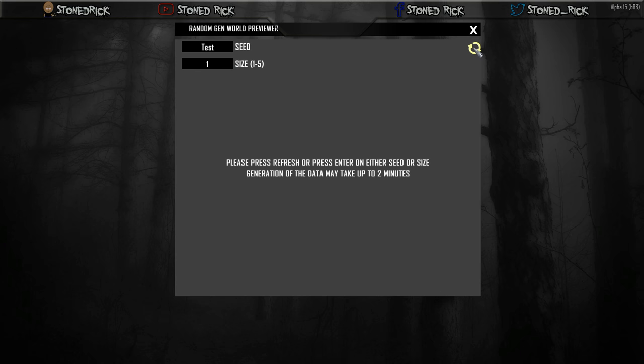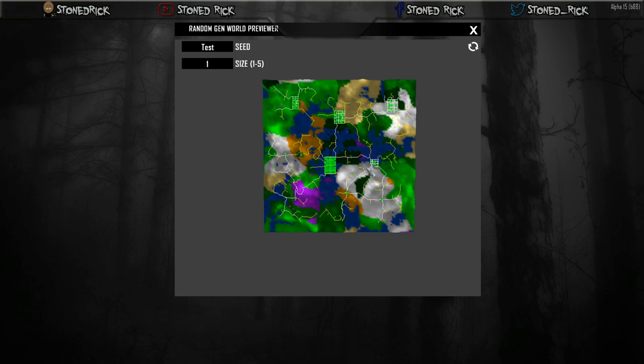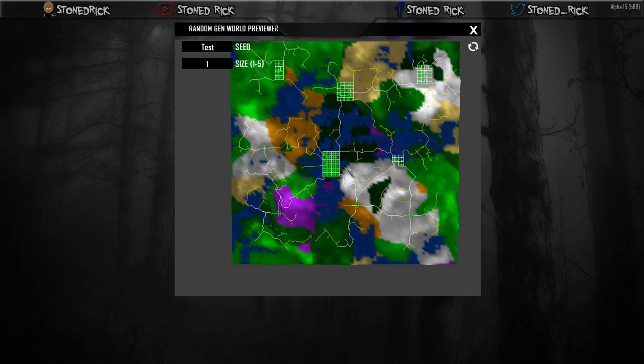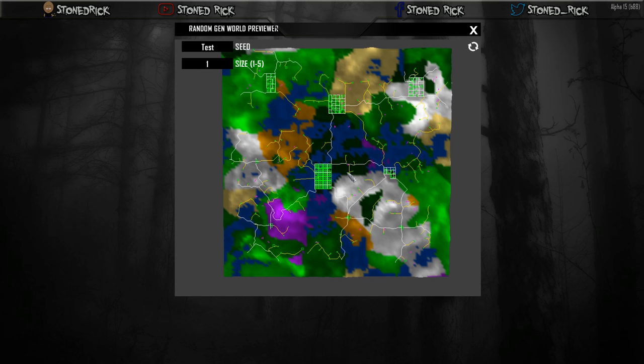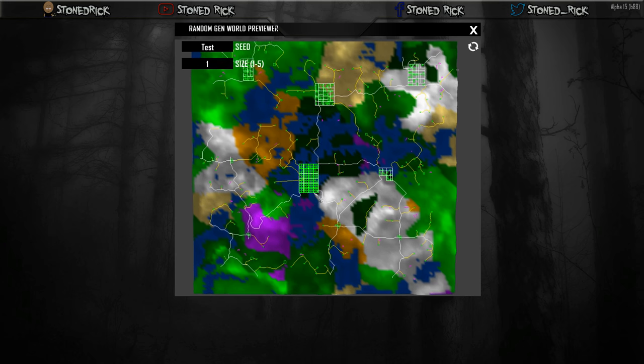You can press Enter and we're going to do size one for now, but you can go all the way up to size five. And there it is guys — that is your map, your world preview map. As you can see, this would be Hub City, and yes there are little towns as well.